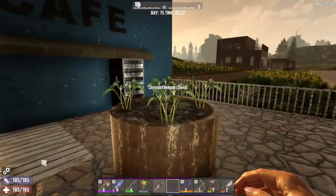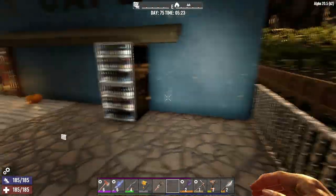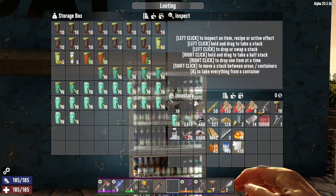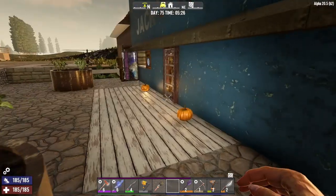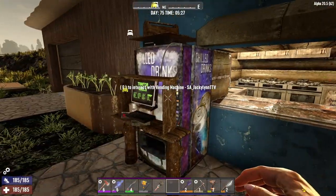You can see here I also have some chrysanthemum growing, and I have my own garden. I like things to be fresh. People can come out here and grab a drink. Keep it organized, obviously. I also have a few learning elixirs. Gotta build up the Supercorn. We have a vending machine.